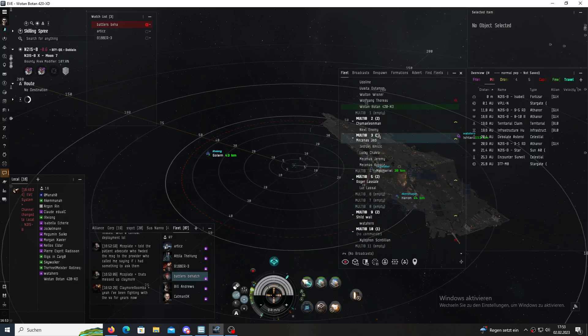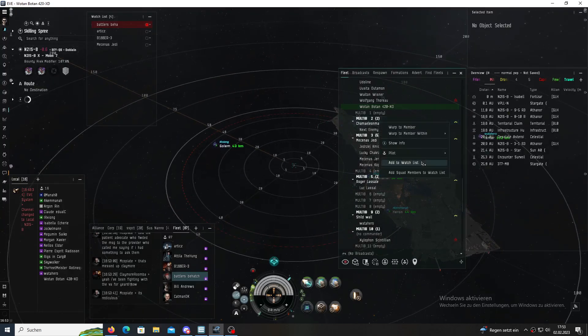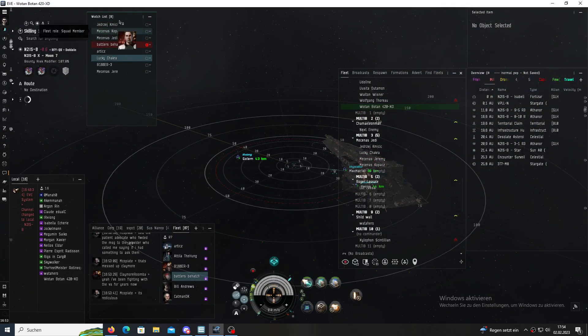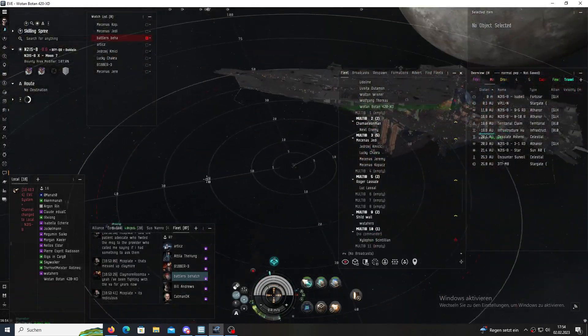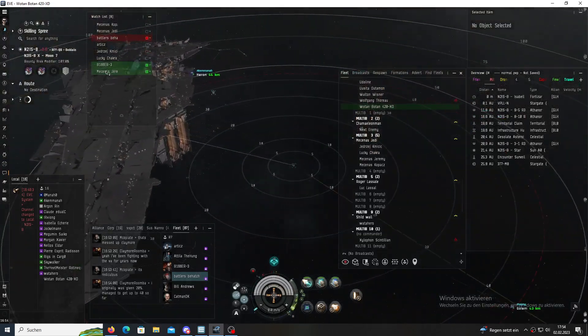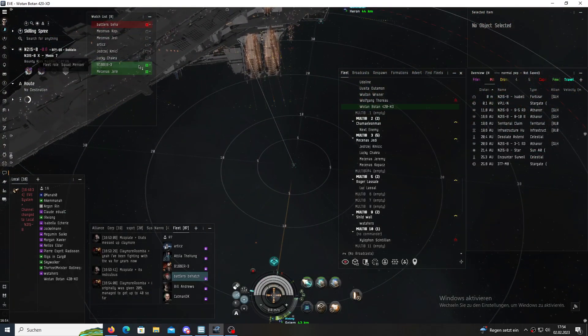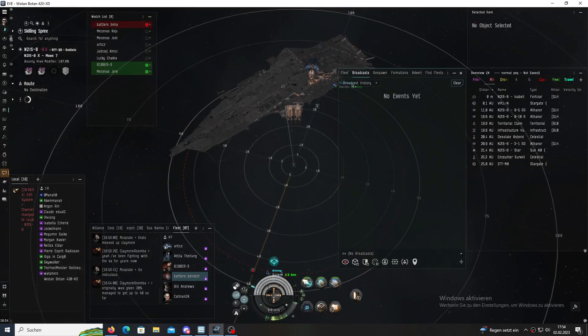If you want to add a squad to watchlist, you can right click the squad and add squad members to watchlist. One tip as a Logi: I would always ask who is my Logi Bro, especially in small gang. You can give your Logi Bro some colors as well. So on your watchlist you'd have some stuff sorted — the main FC, Dictor alt, and important persons. This makes things a bit easier.